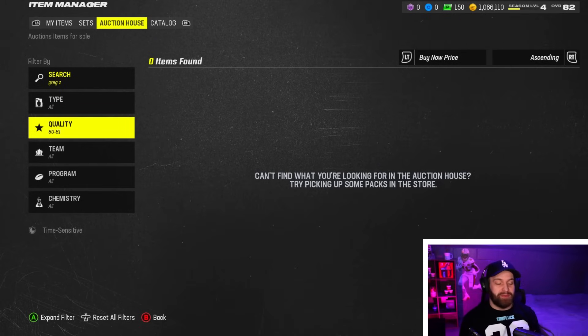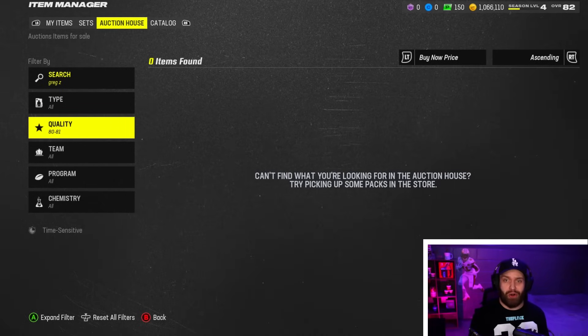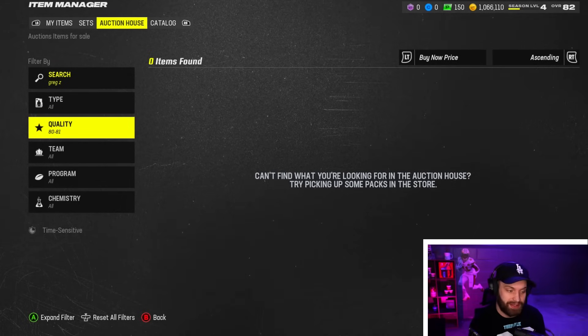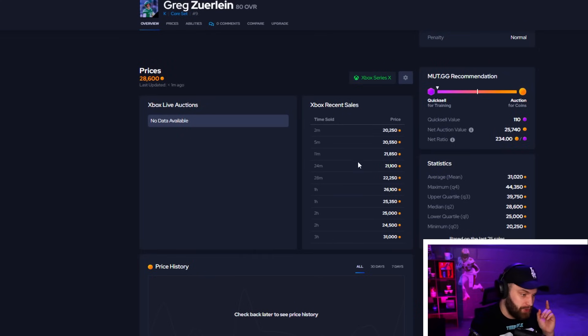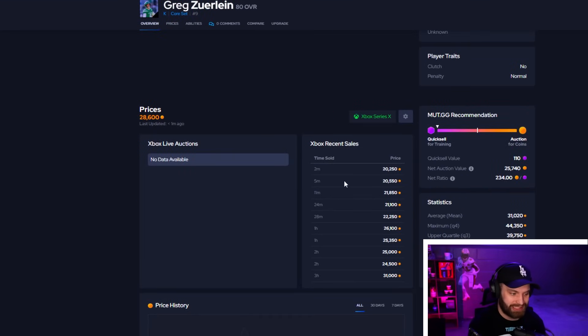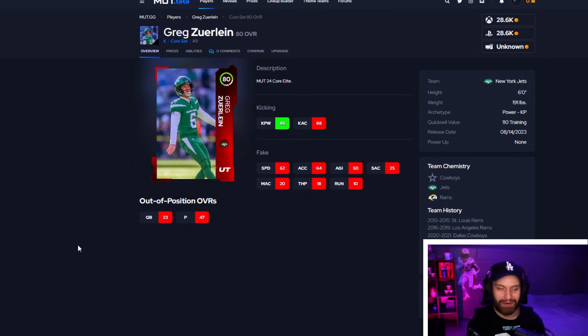My next budget beast isn't on the market right now — the market split into five is really hurting availability. But he's going for around 20k: Greg Zirline. I know it's a kicker, I know it's boring, but kickers can win you games. He's tied for the highest kick power in the game at 86. Tucker has an 84 kick power, but kick power is the only stat that matters. This card is sitting around 20k.